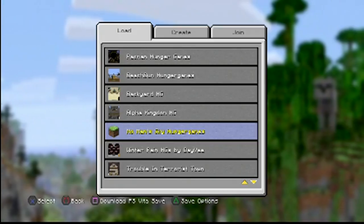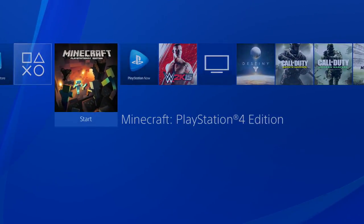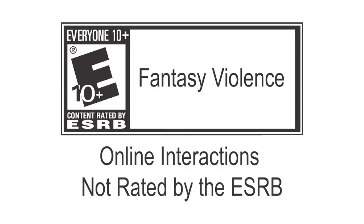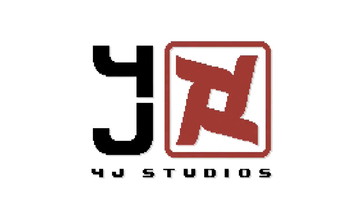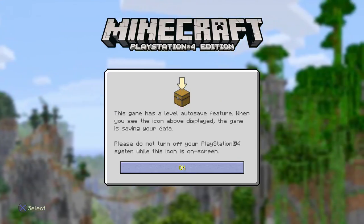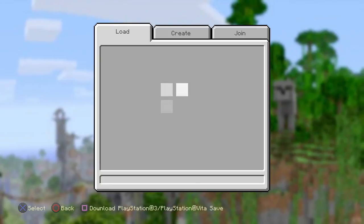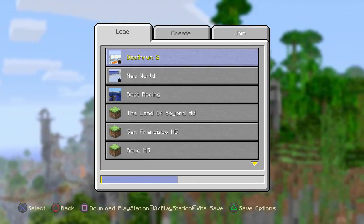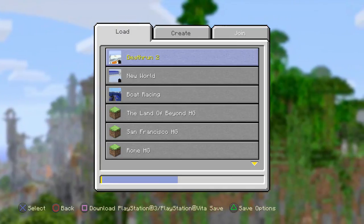I sped through it just to make it easier. It uploads and then you switch over to your PS4. Go on to Minecraft on that exact same account — I'm using Zevi Films for both of them. I took a map from Zevi Films on the PS3 and converted it over to the PS4. Once you get into your world section of the PS4...